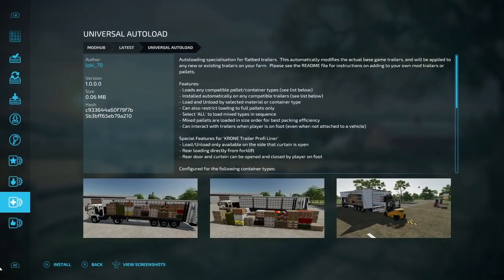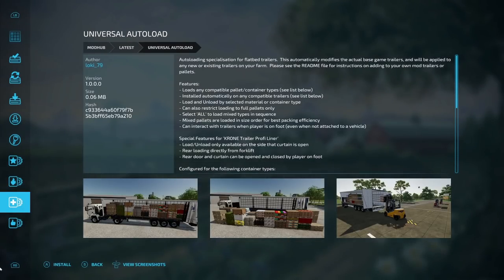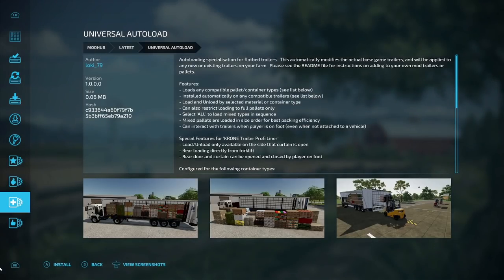The first scripted mod is the Universal Autoload from Loki79 — autoloading specialization for flatbed trailers. It automatically modifies the base game trailers and applies to any new or existing trailers on your farm. Features include loading any compatible pallet or container type, load and unload by selecting material or container type, can restrict loading to full pallets only, select all to load mixed types in size order for the best packing efficiency, and you can interact with trailers on foot. Special features for the Krone trailer: load and unload only available on the side where the curtain is open, rear loading from forklift, and rear door and curtain can be opened and closed by player on foot.